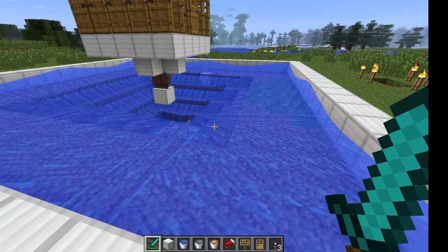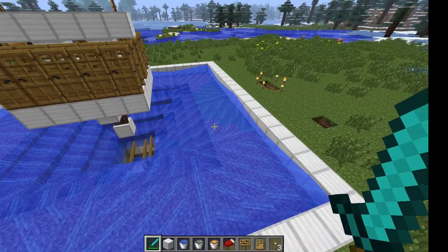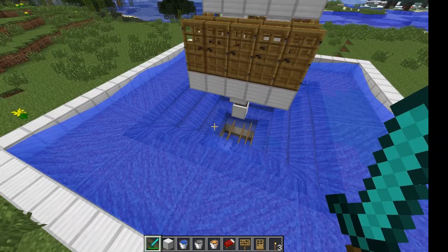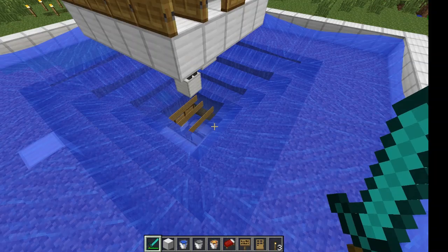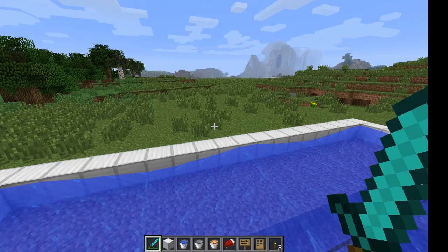Hello everyone, in this tutorial I'm going to show you how to make an iron golem farm. It looks like this on the outside. This farm actually doubles as a regular mob farm too, so if any mobs wander into this thing they will also get their drops. Unfortunately you won't get any rare drops because you actually need to kill the mobs yourself to get the rare drops, but you will still get their regular drops.